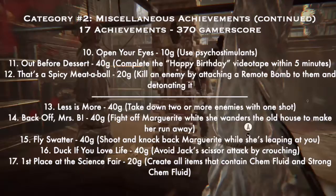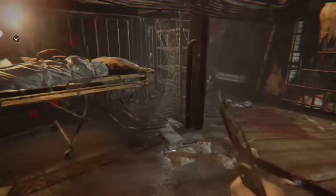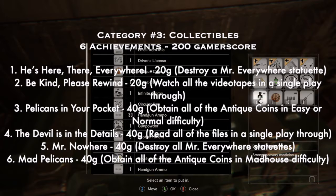Number seventeen: 'First Place at the Science Fair' — 20G — create all the items that contain Chem Fluid and Strong Chem Fluid. You can find guides listing which ones those are. That covers all the miscellaneous achievements — a whole bunch of random stuff.